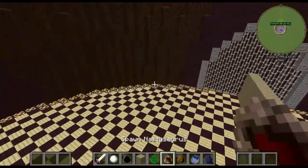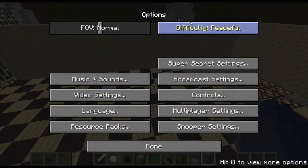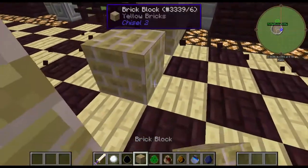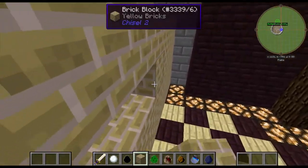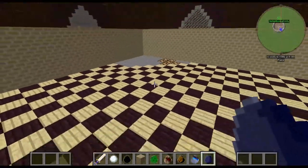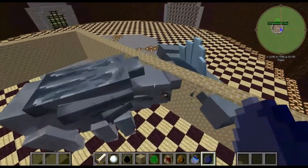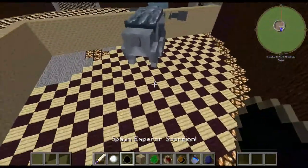Alright, we've got the final boss left - the Hammerhead. Very, very tough. Probably the toughest boss outside of Mobzilla and those huge bosses - the toughest medium-sized boss, I'd say. It has 440 health and it's just a behemoth. Let's see how well it does against the Emperor Scorpion.